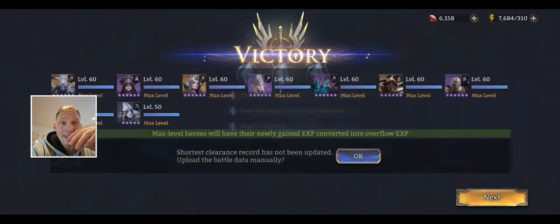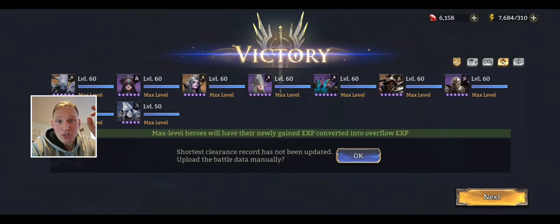Iona can handle the top left by herself. But if she can't on your account - if you don't have good enough gear on her - then you can get a second DPS champion up there to help her out, and build Cyrene like a tank for the right side. Greed is a free login champ now. If you don't have Vierna, use a different AoE magic damage champion there. All Cultists are basically AoE magic damage dealers, so it doesn't need to be Vierna - lots of options here.